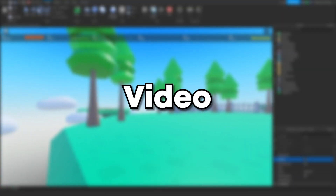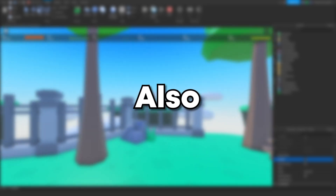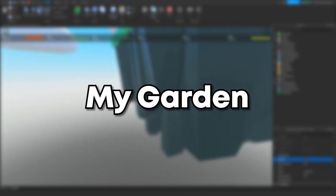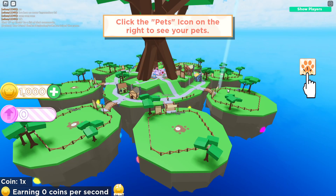Welcome back to a new video. In today's video we're going to be working on the game map and also some of the game UI. This is episode two of my devlog for the game called My Garden. If you guys enjoy this video please leave a like, subscribe, and let's get into it.